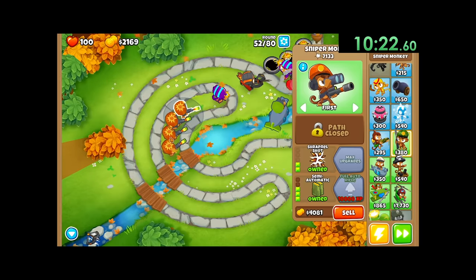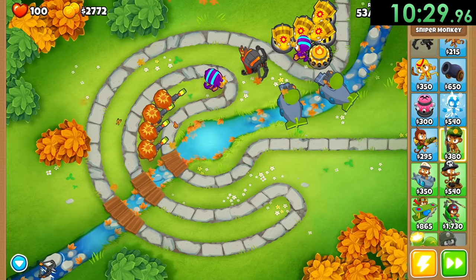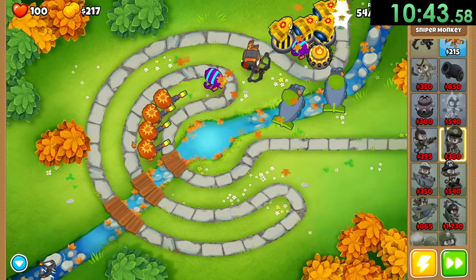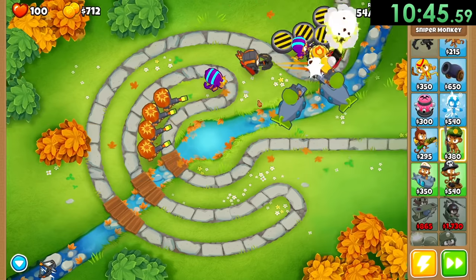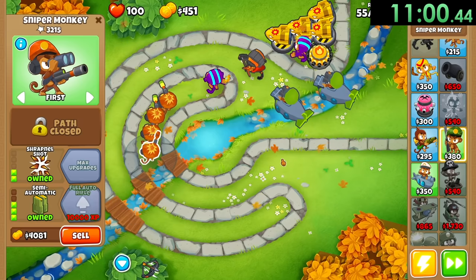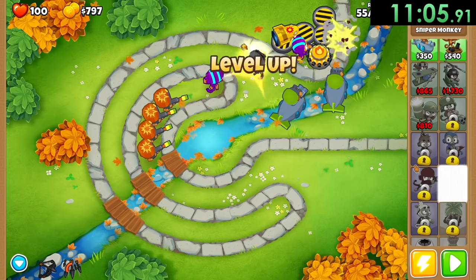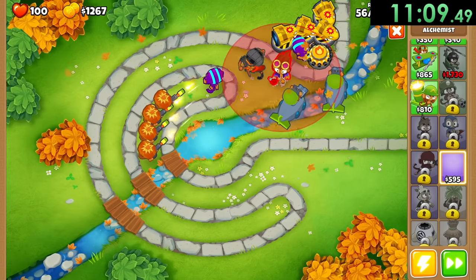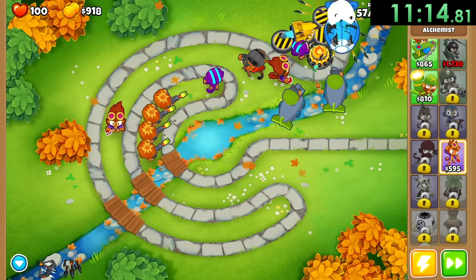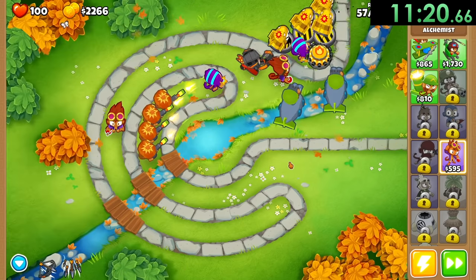I should probably also switch these MOAB maulers to strong - that would probably be important. We unlocked a new hero but unfortunately we're just not going to use the other heroes - there's not really a point in this speedrun. We just stick with our boy Quincy because he can do enough damage. We haven't even used any of his abilities yet. That's going to be another semi-automatic. With these sniper monkeys - they're not even snipers at this point, they just do everything. That is going to be the last one to semi-automatic and we should also be close to leveling up.